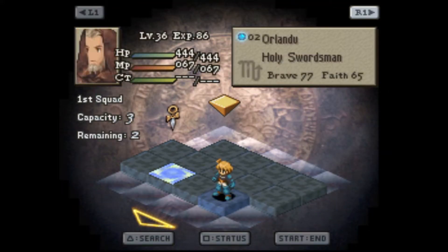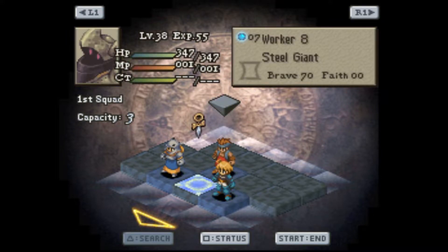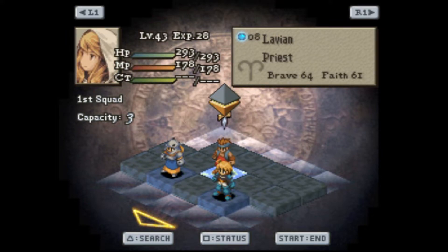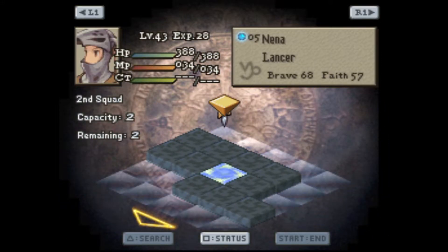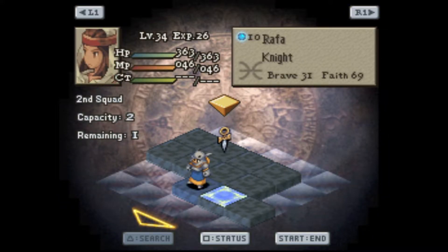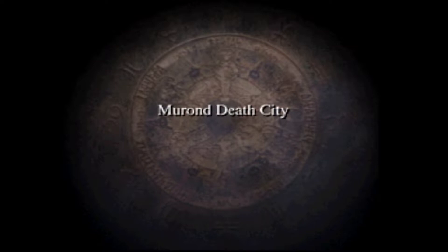Here we go. Ramza is in his locked position. We'll put you here, you chill there. There's a split group — you two here, and then both units over here. And we're good. Marmon, Death City — inching closer to our final destination.